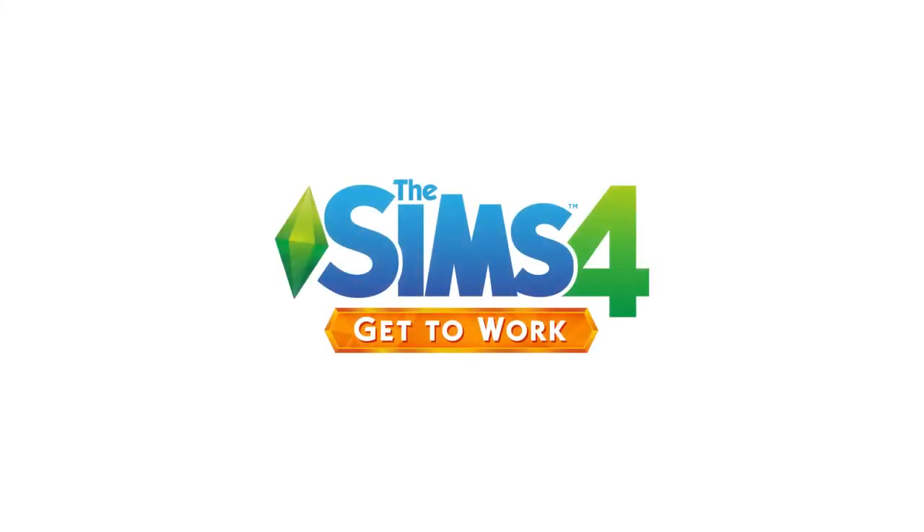Hi everyone, it's aTidesChanging here. Today I'm going to be doing a showcase of all the Create-A-Sim and Build and Buy mode items that came with the new Get to Work expansion pack. I'm also going to be showing all of the color options that come with these items, and I wanted to put this together for those of you who haven't purchased the expansion pack and want to see everything that comes with it before getting it.